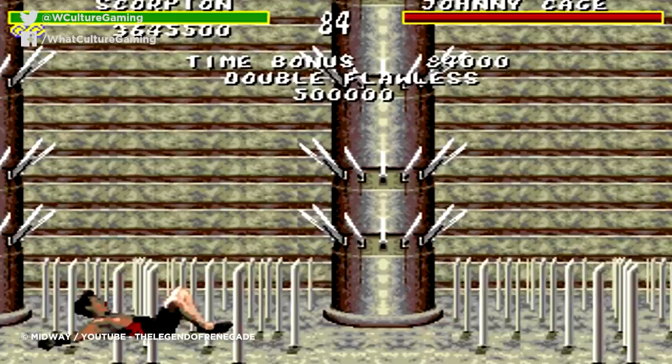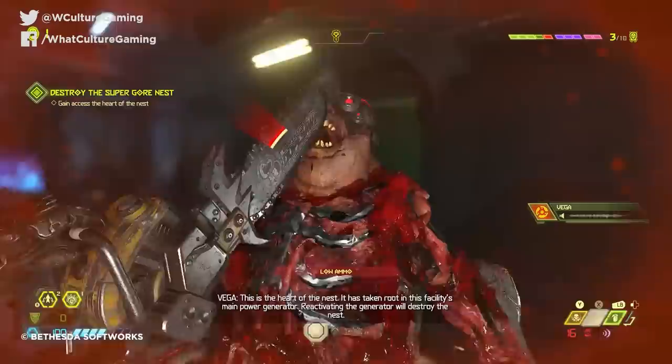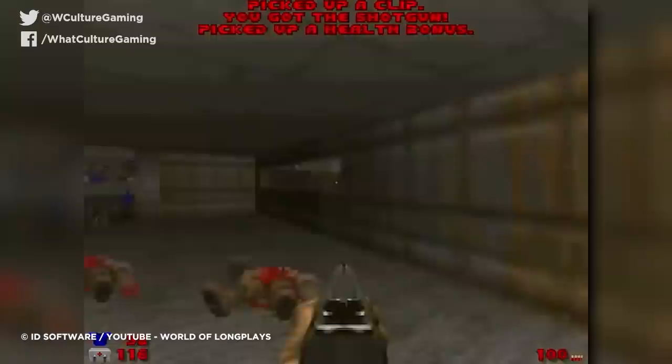Number 5: God Mode - Doom. The Doom games are more than groundbreaking FPS titles — they are delirious power fantasies where the player gets to kick a hellscape's worth of demonic ass. But it's also fair to say that the original 1993 Doom is pretty tough even for the standards of retro FPS titles, and you might have needed a little help to truly feel like the unstoppable bringer of death. And so, Doom's God Mode cheat became one of its most popular.